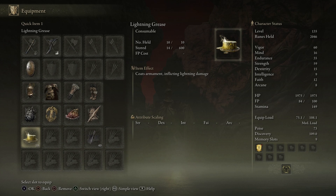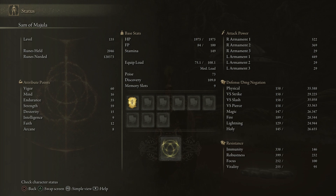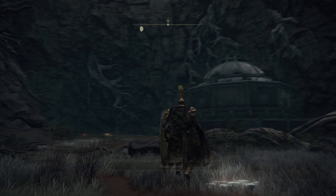I was also using some Fire Daggers and I went for a Lightning Buff just to spice things up here and there. Our stats are as follows: 60 Vigor, 60 Mind, Endurance is at 35, Strength is at 59, Dexterity is at 15, and Faith is at 12. We're at level 135.